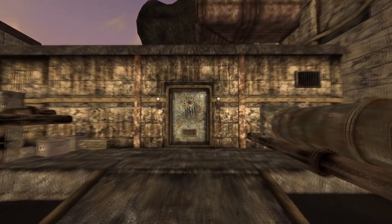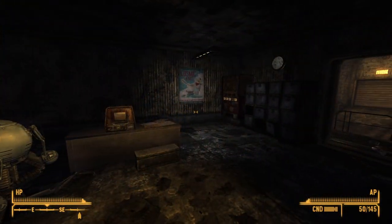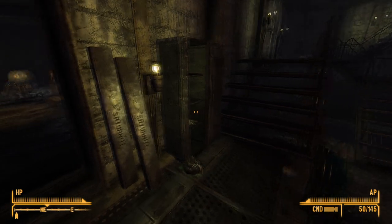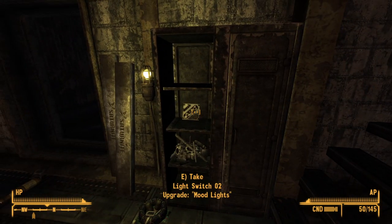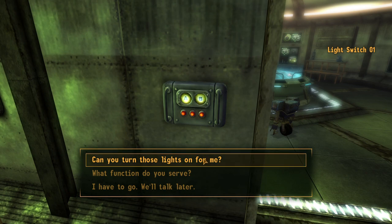Next up is the light switch 02 mood lights upgrade. This upgrade can be found at the Saturnite Alloy Research Facility. Head into the facility and through a right-hand door through to a production area. On the left-hand side near the start of the catwalk will be the mood lights on the locker shelf. Once installed, the player will be able to turn on a set of red LED lights, which grant +2 to charisma as well as +5 to barter and speech for 12 hours.